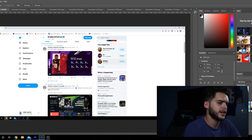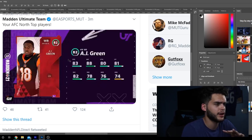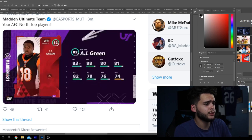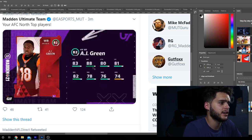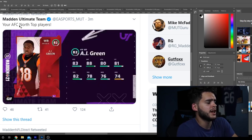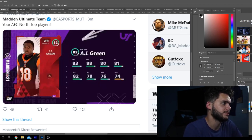Next we got AJ Green, wide receiver for the Bengals. After all the injuries and holdout, I thought they would have dropped him down to an 80, but an 82 elite is pretty decent. He's got 83 speed, 88 jump, 80 catching, 81 catching in traffic, 82 spec catch, 78 short route running, 76 medium route running, and 74 deep route running. Probably won't be using AJ Green to start the year — his route running is too bad, and he's not that fast either.